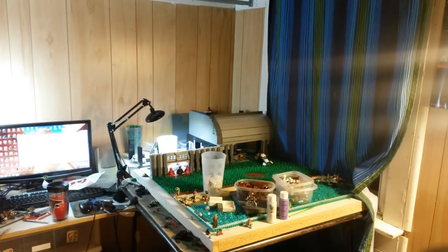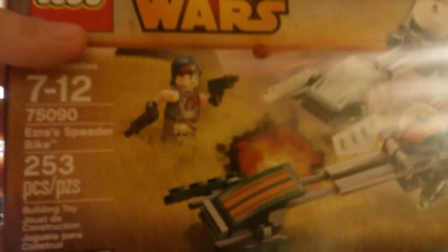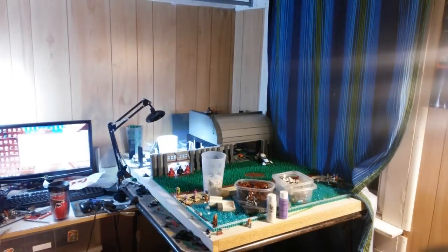The next set I got was Ezra's Speeder Bike. I got this mainly for the Sabine minifigure, because I didn't own one. I just wanted to get a LEGO version of her, not my own custom version. Thinking about just using LEGO's version and then finishing up my helmet and putting on LEGO's version. Although the colors don't match, so I might have to change the color on LEGO's torso. I don't know where they got their color from.